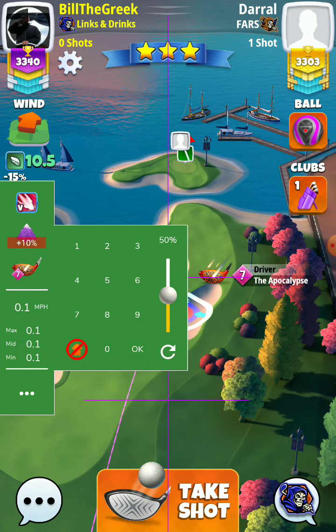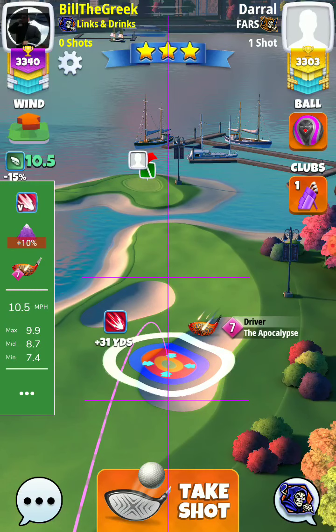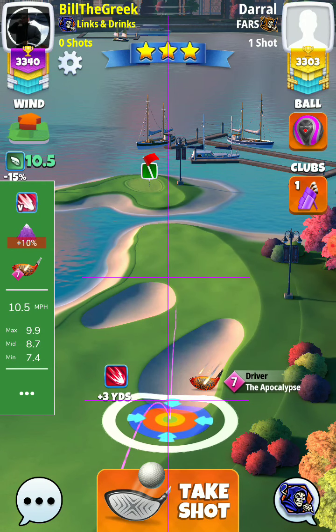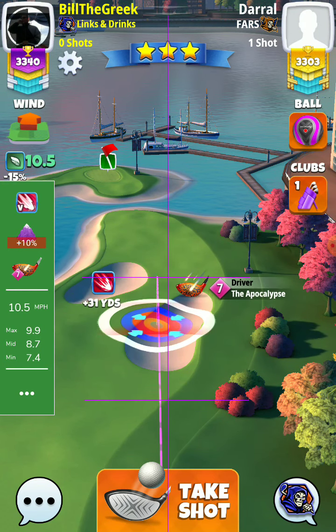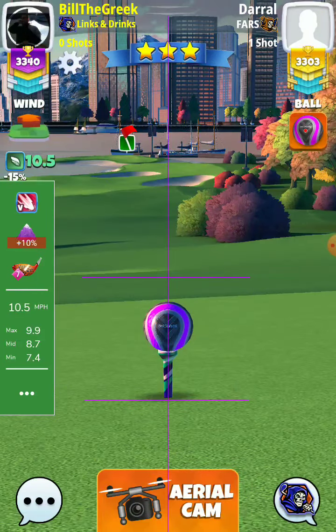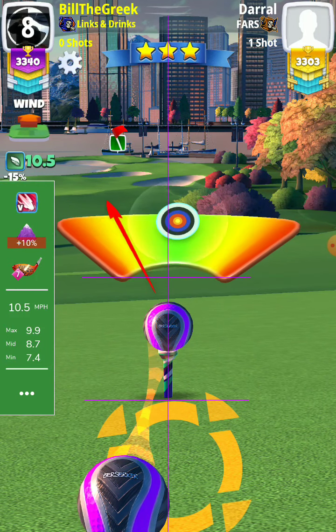The wind shows 10.5 but it is actually 9.9. We push back to max, then max overpower with the left side of the ball touching the vertical grid line.